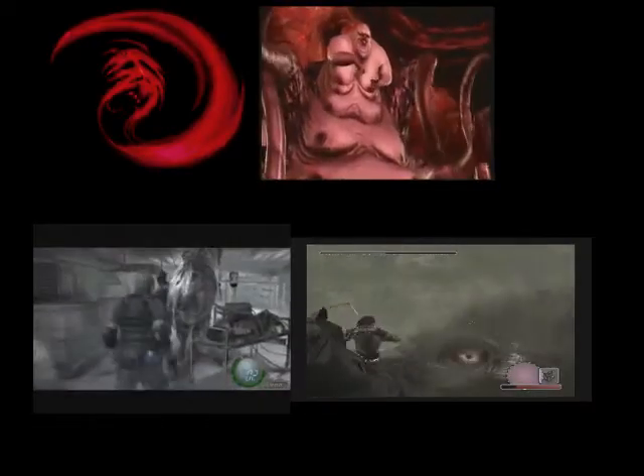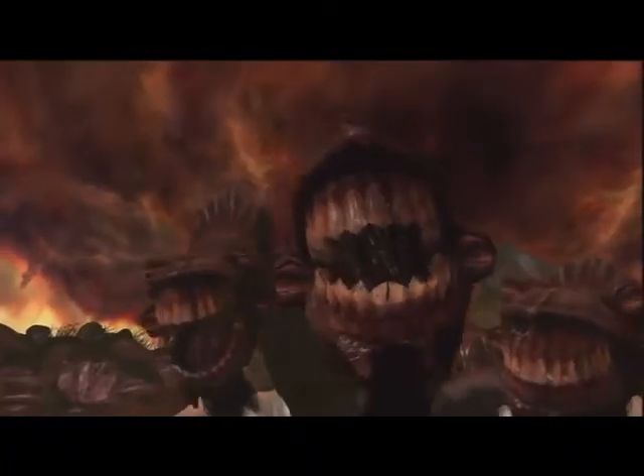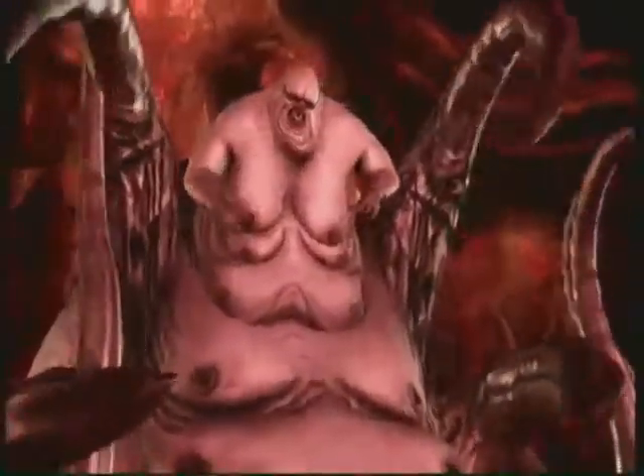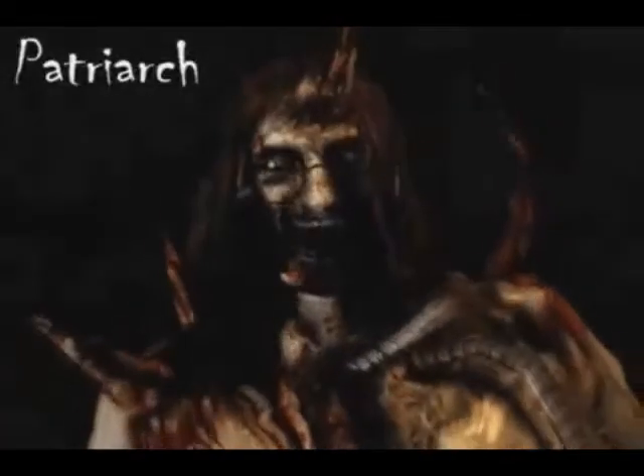Before the number one scariest thing in video game history is announced, let's have a quick run through the list. Number ten: Triple H and Monoculus. Number nine: Flesh Pounds. Number eight: Cerberus. Number seven: Regenerator. Number six: Broodmother. Number five: Lucifer. Number four: Dirge. Number three: Giygas. Number two: The Patriarch. And the number one scariest thing in video game history is...